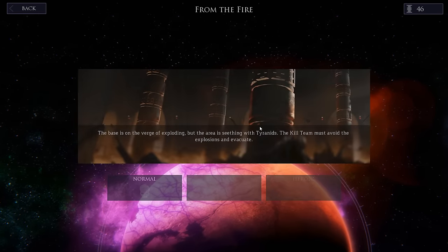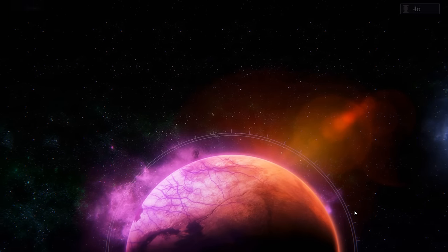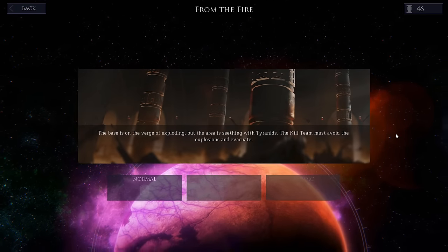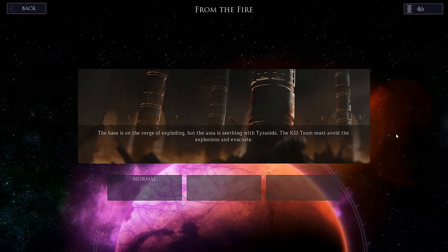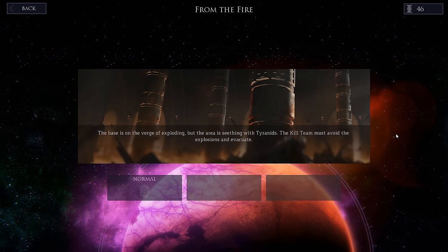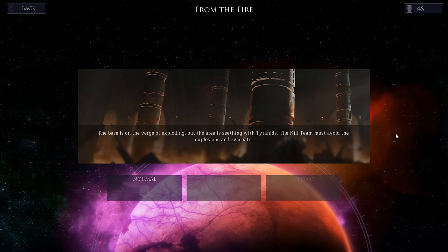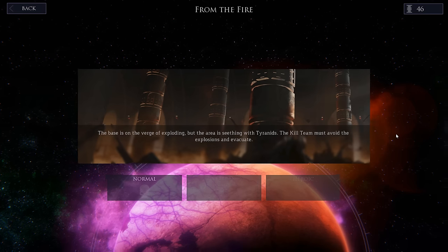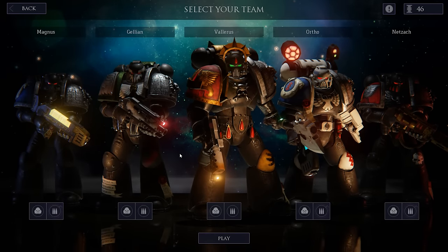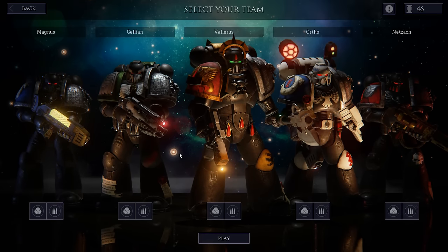From the Fire — the last mission of this act. You might see something new. I've seen Hive Tyrants and Genestealers and Carnifexes, and I think something else mentioned in the loading screen tips — none of which I've seen. The base is on the verge of exploding but the area is seething with Tyranids. The kill team must avoid the explosions and evacuate — so it's a run-away kind of thing. Here's our team, and I'll see you in the mission since the loading screen can cause my recording software to freeze up, which is fun.